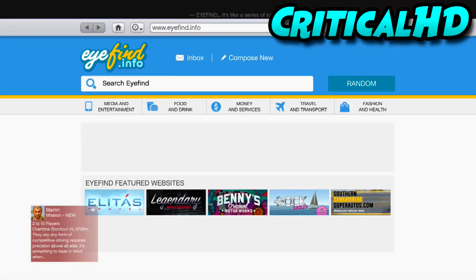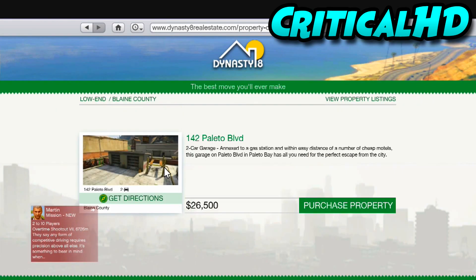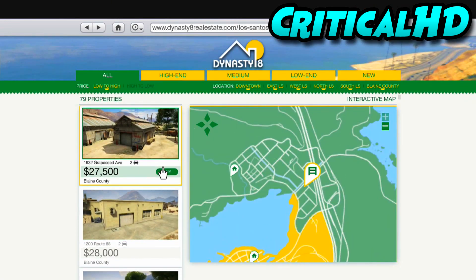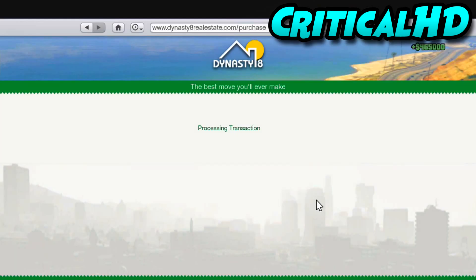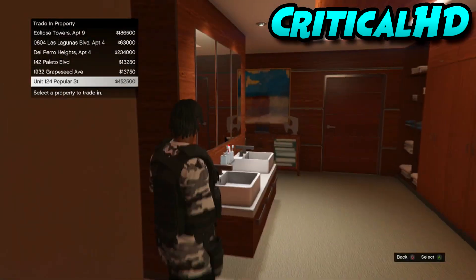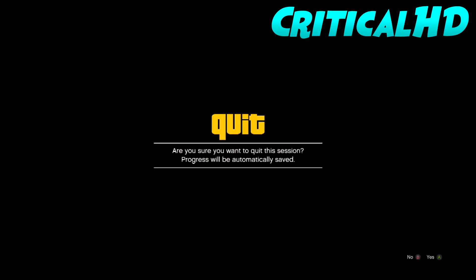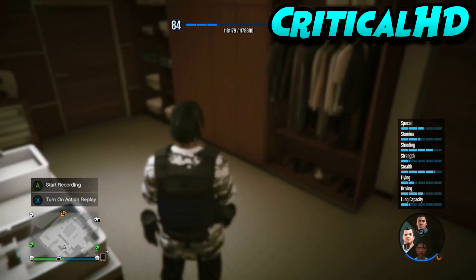What is up everybody, it's your boy Critical and I'm back with another GTA 5 Online video. In today's video I'm going to show you the Director Mode apartment glitch. It's solo, it's a money glitch, and you get 1.5 million about every three to four minutes. It's with the Director Mode — I just sold properties and I'm gonna get them back.